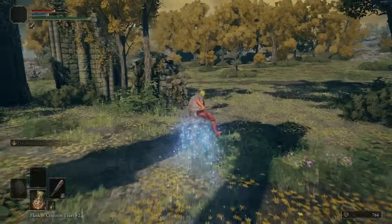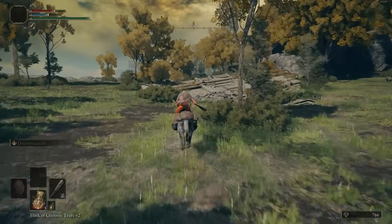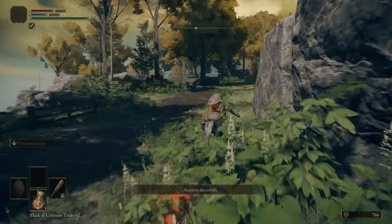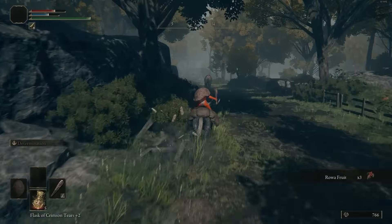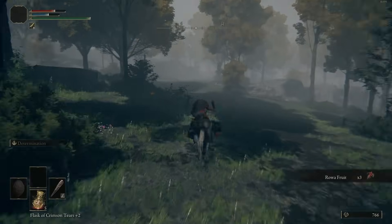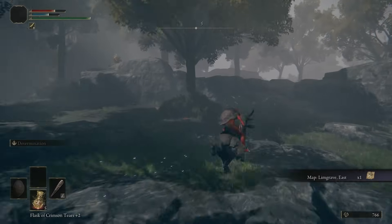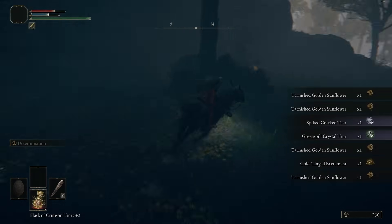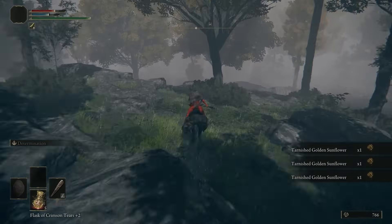At this point, you can equip the Strength-knot Crystal Tear, but actually I wouldn't bother because we're going to get the Spiked Cracked Tear up ahead. We're going to be using both because Charged Heavy Attack builds early on are just very consistent — they do a lot of damage. The Iron Balls is just going to be the best for it. Head through the Mistwood Ruins, pick up the map, and also pick up all the Tarnished Golden Sunflowers alongside the Spiked Cracked Tear, because those Sunflowers are needed to craft Holy Pots to help kill the Death Rite Bird to get the Death's Poker.